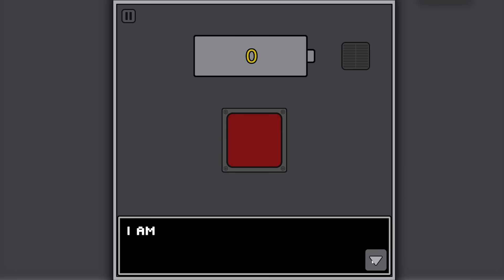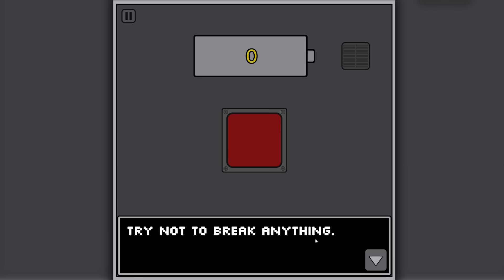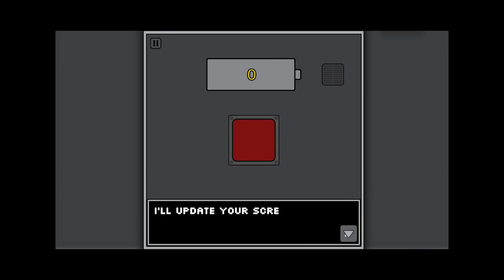Our boss is an AI! Our job is to generate enough volts to fill our quota - that's what this bar is. 'Try not to break anything.' Yep, that's advice I probably need.